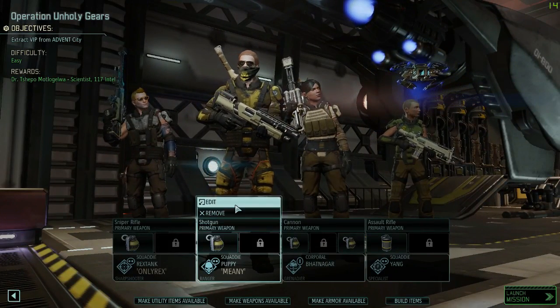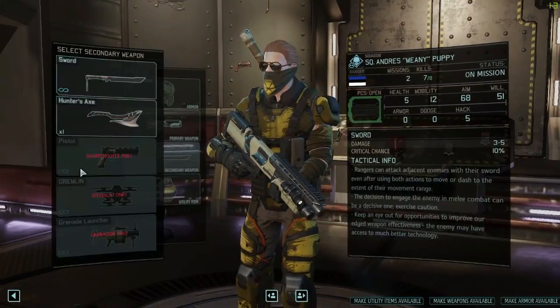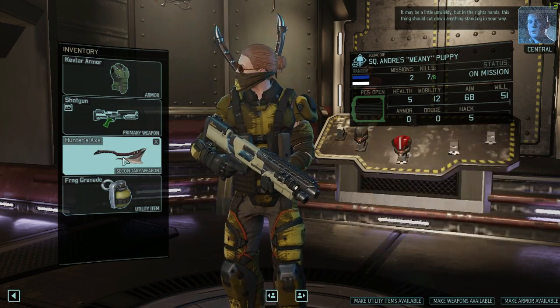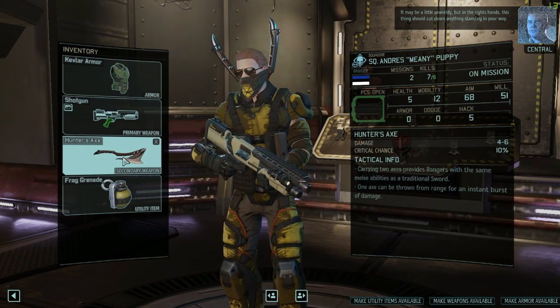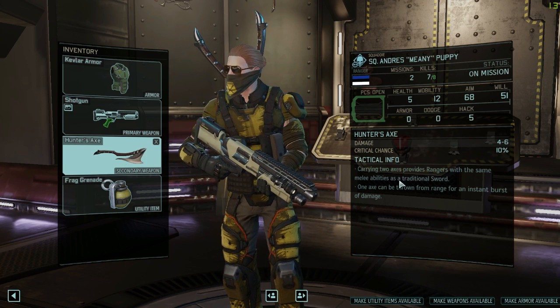Ranger, you can get an axe. Lovely axe and a free skill. Maybe a little unwieldy, but in the right hands this thing should cut down anything standing in your way. One axe can be thrown from range for an instant burst of damage.